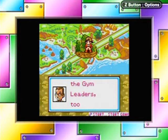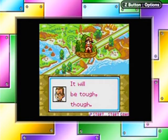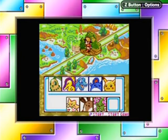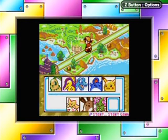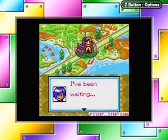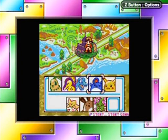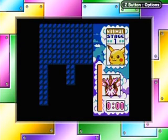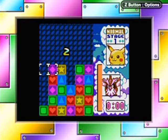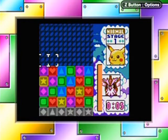You'll see trainers other than the gym leaders too. We're tromping through the Johto region as Gold here. Oh no, it's Falkner — we're already at the first gym battle! I'm going to play type advantage and pick Pikachu even though it has absolutely no difference to the actual battle. What you're going to notice here is that it looks a lot like a certain puzzle game — yeah, it's Tetris Attack.